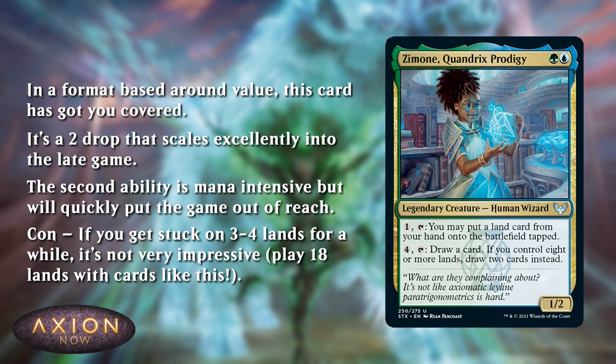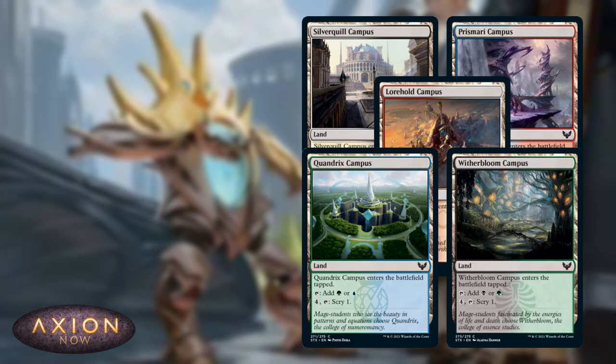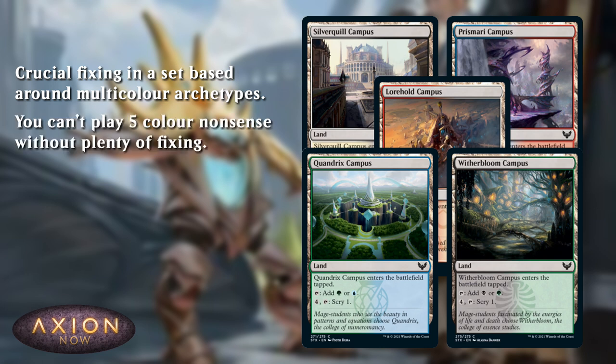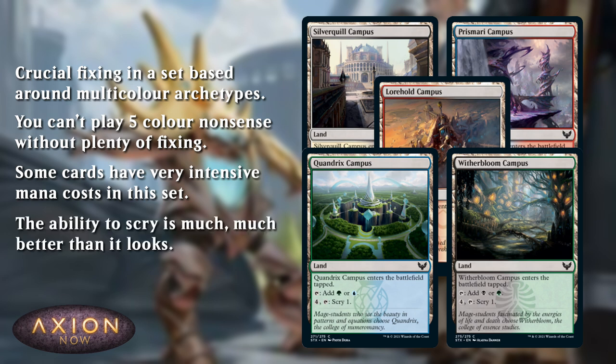There are other mechanics like Learn in the set that also encourage a high land count. My second honourable mention would be the 5 Campus Lands — crucial fixing in a set based around multi-colour archetypes. You're never going to be able to play 5-colour nonsense unless you have plenty of these. Even though the multi-colour archetypes are only 2 colours, there are a lot of cards with intensive mana costs — for example, cards that cost 2 of one colour and 2 of another — so it really helps to have these fixing lands to make sure you can cast your spells on time, even in a 2-colour deck. And the ability to scry late game is a lot better than it looks. When you're both topdecking, being able to bottom a land or two will win you the game if your opponent isn't able to scry. The main downside? They're really not that exciting to play, but they're a lot better than they look.